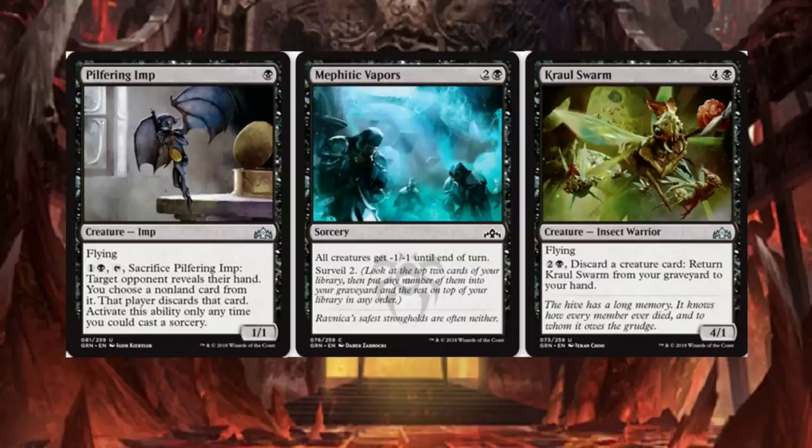Mephitic Vapors is a 3-drop. All creatures get minus 1, minus 1 until end of turn. Surveil for 2. That's pretty cool to be a common and just give everything minus 1, minus 1. Sideboard this — if you just got a big board wipe for all those tokens, see you later.